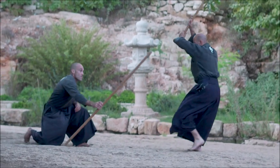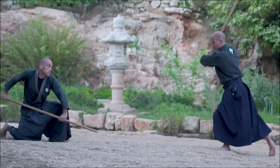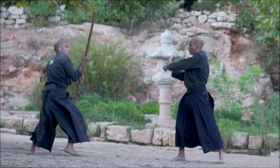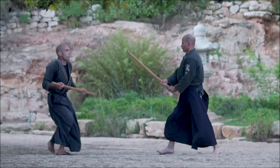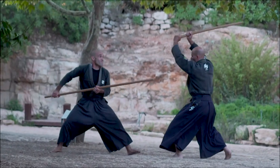So the katana tries to close in, the bow drops and keeps him away. When he rushes in again we strike to the leg, continue backwards and attack the head, deflecting the sword and then feinting to the head and finishing with tsuki.